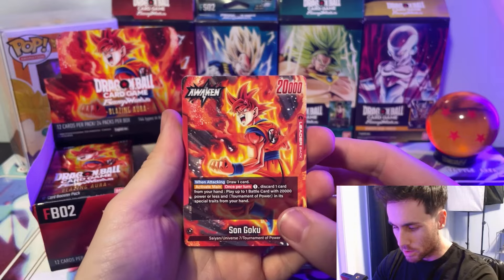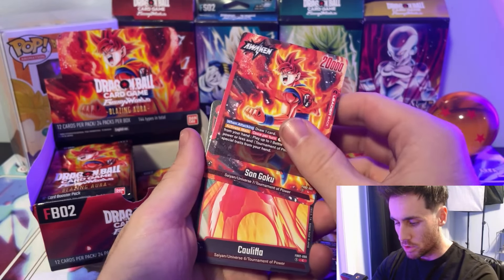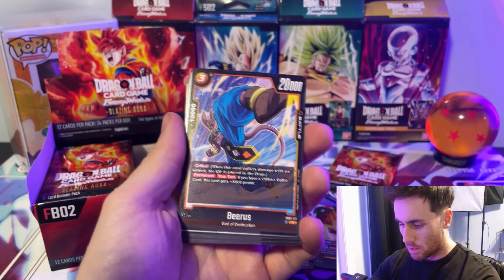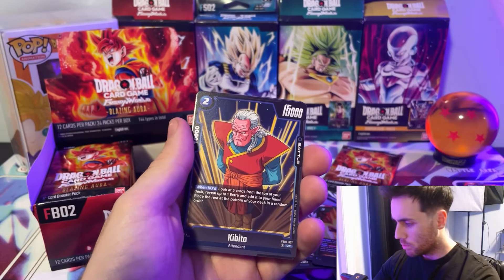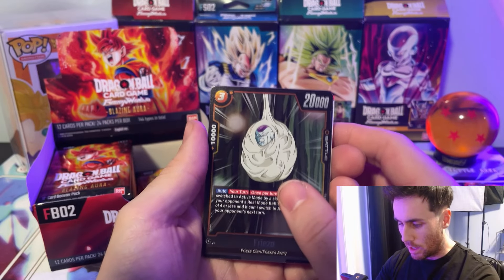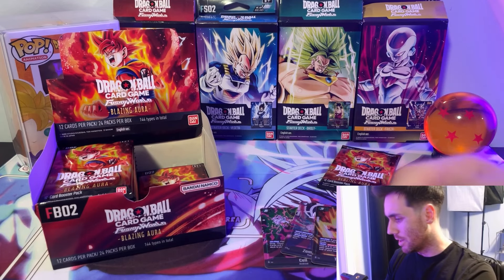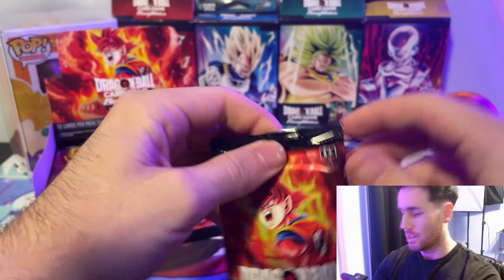Oh, there we go — got a Sun Goku leader card, very cool. I definitely want to try and run these decks just to see how they play. Khalifa, Bulma, Sun Gohan Adolescence, Great Saiyaman, Beerus, Time Ring, Android 19, King Cold — will forever be a blocker it feels like. Kibito, Frieza in his little pod, and a Hercule. I'm surprised you can actually play him — you can play him in the Cell deck, which I find hilarious that he's an actual usable card.